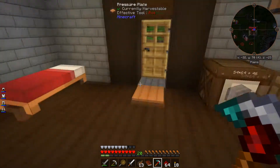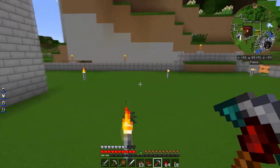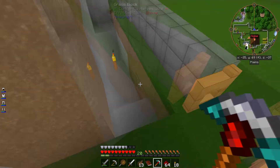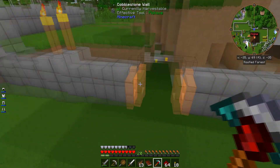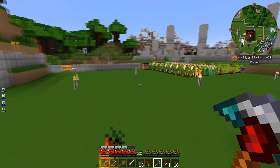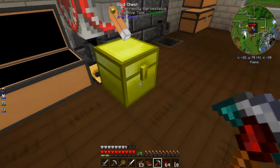My garden's doing pretty good as you can see — I've got plenty of food, so we're doing good there. Let's head down to the bottom of the mine. Oh wait, I almost forgot — I need my bucket. Let me go around here and get the bucket first. I believe my bucket's in here... nope, in here...